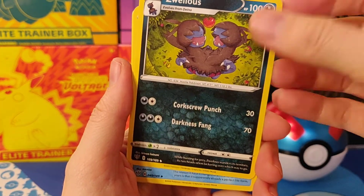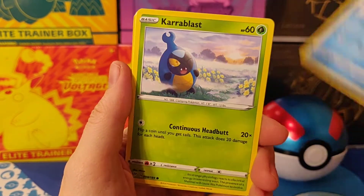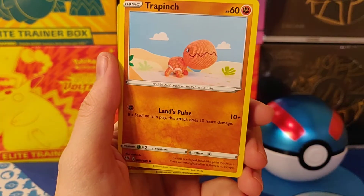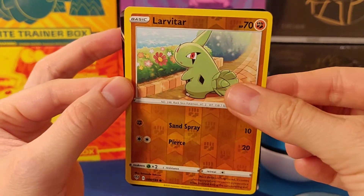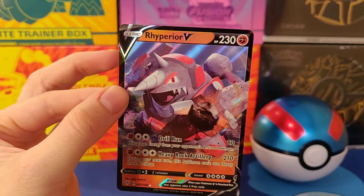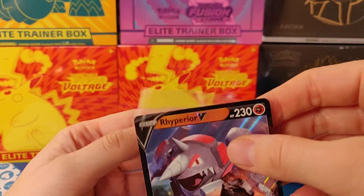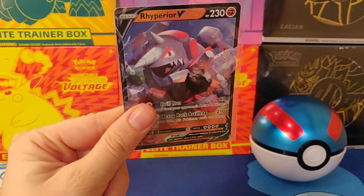So the Xylos, the Relicant, the Heat Energy, the Galarian Darumaka, the Karabast, the Ducklit, the Jigopov, the Trapinch, the Larviter — okay, we got something! I think it's just a regular V — the Riparer V. I take it, I will not complain, I don't have this one. A V card is always a win, so that is good.